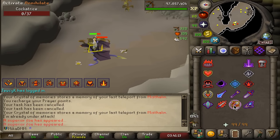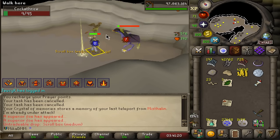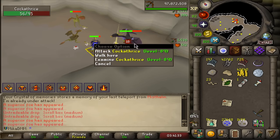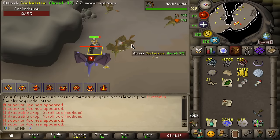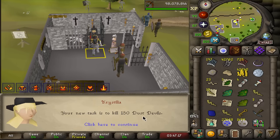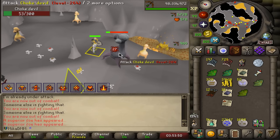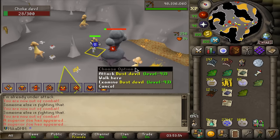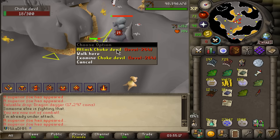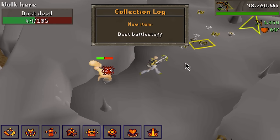Wait — this thing has a superior version? I did not know this existed. Still unlucky with the cerberus task. I got a medium clue from that, and then another superior cockatrice back to back — another medium clue. Skipped dust devils a few times but I really shouldn't. Superior dust devil — doing all slayer with range since combat stats go to 50 mil via pest control. We get a dragon dagger from the superior.